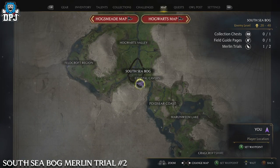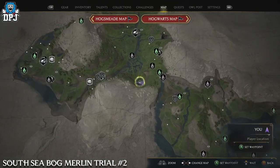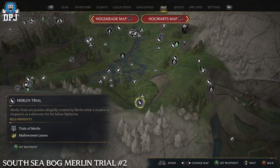This next Merlin Trial you can see located right here on the map. This one only requires a basic spell. Start the trial and destroy the nine orbs, as you see me do on screen now, and you'll get this one done.